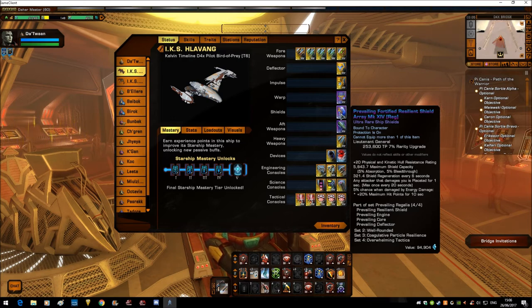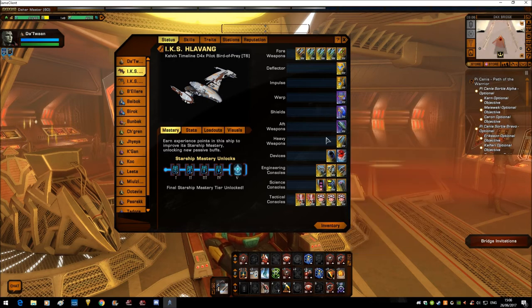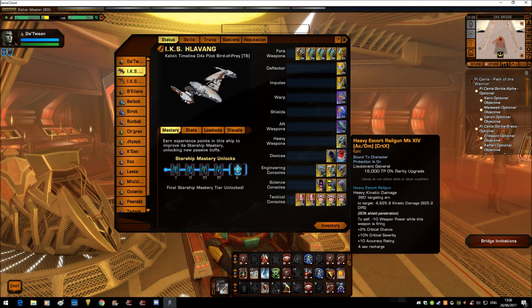Heavy Escort Railgun — what a beauty of a little weapon this is. Thank you very much Cryptic for giving us this. It comes from the Allied Escort packs — from the Feroson if you're a Klingon, from the Cation if you're a Fed, and from the tier 6 Delan if you are a Romulan. This deals kinetic damage, 1-4 seconds with 20% shield penetration, and it hits hard — I've had 30k to 40k hits before resistance is applied on another player.